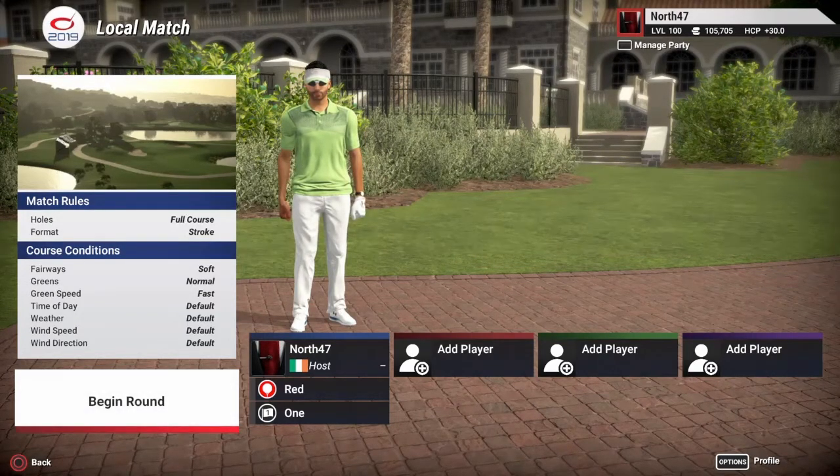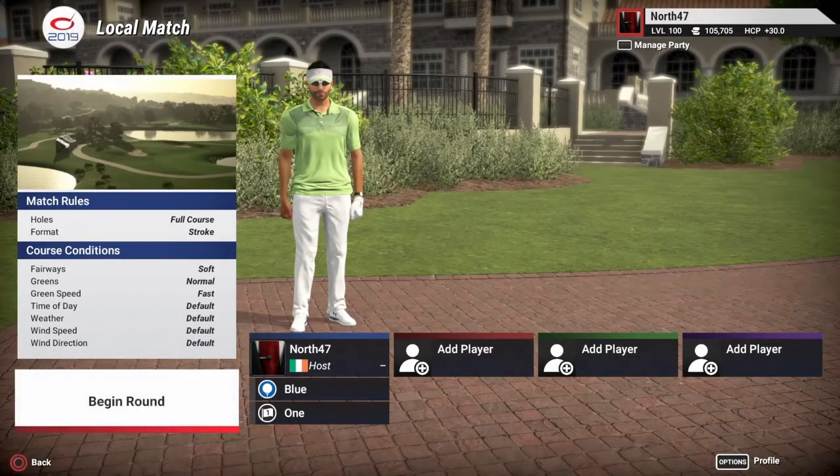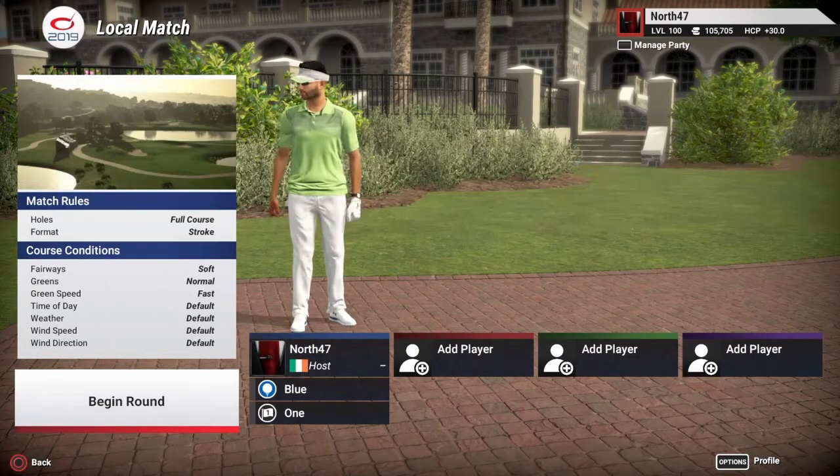All course conditions are going to be left at default, so fairways will be soft, greens are normal, and green speed is fast. Wind speed and direction both at default. We are going to be playing off the blue tees which are 7,384 yards, and we'll keep it on pin set one. So without wasting any more time, let's head out onto the course.